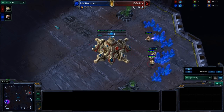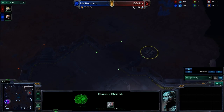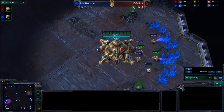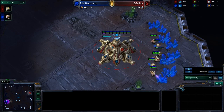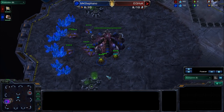Hello everyone, I'm Nick Murphy. Today I'll be bringing you a high-level cast, a high-level PvZ right here on Antigua Shipyard, the tournament version with the neutral Supply Depot in the forced cross-spawn position. Up here in the top right-hand corner we have our red Protoss player, E.G. Huck. His opponent down here in the bottom left-hand corner, we have Millennium Stefano, the blue Zerg player.